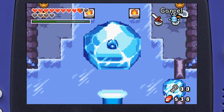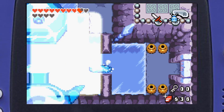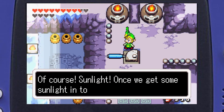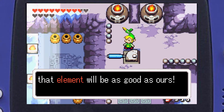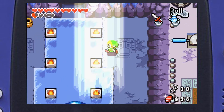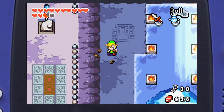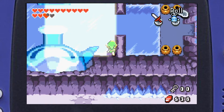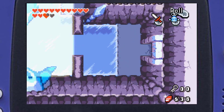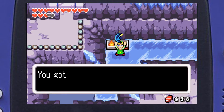That opens half of the ceiling — it's enough to melt some ice but not the big giant blocks. Ezlo says sunlight melts ice, and I point out we've been doing this the entire dungeon to get keys. At least these torches are always lit. Now we can go over here — wow, empty chests. There's a kinstone piece.